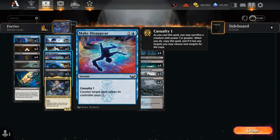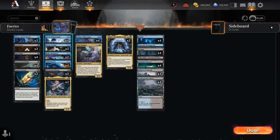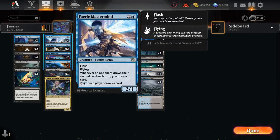We've also got some additional Flash creatures at two mana: two copies of Obira, a 2/2 with Flash and Flying, saying whenever another Fairy enters the battlefield under our control each opponent loses one life. And four copies of Fairy Mastermind, a 2/1 with Flash and Flying, which can punish the opponent for drawing extra cards as we also get to draw an extra card in the process. For four mana we have an activated ability we typically want to activate during the opponent's turn as a mana sink — that way we draw two cards total and the opponent only draws one.